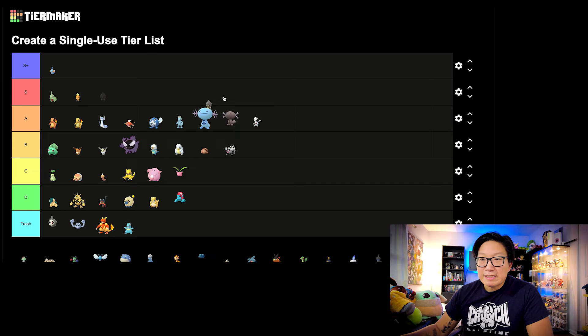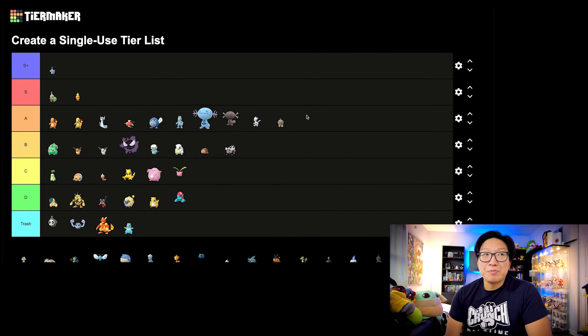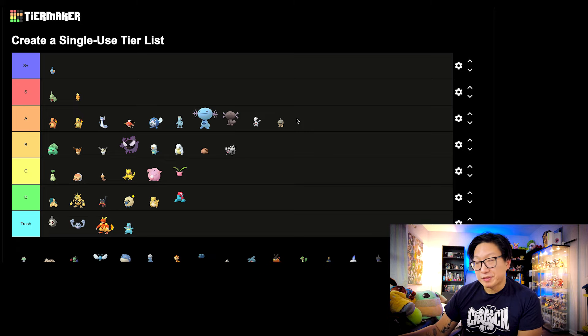Next up, let's move on to Seedot. I'm going to say this is A tier. The Community Day move for Shiftry made that Pokemon a huge menace in PvP. I would say that Pokemon was going to be the top counter for a lot of top-tier Pokemon at the time. Not necessarily anymore, but Shiftry was a very powerful Pokemon for the longest time — definitely A tier because of the Community Day move.